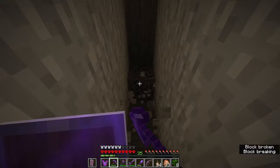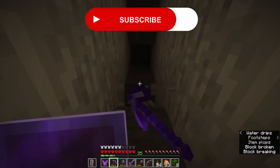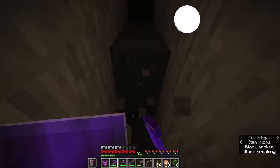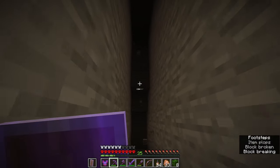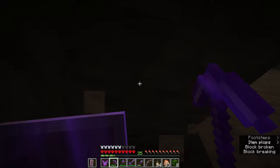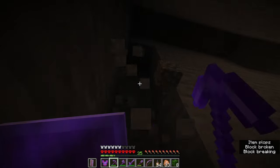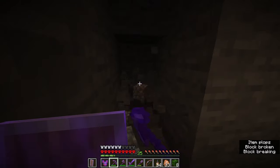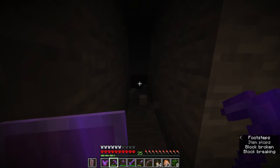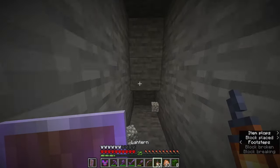At the moment we are still a little bit short on space to build the actual forge, which means we have to carve out a chamber where we can get to work. I've been picking away at the stone here, but this is going to take an age, which means I think it's time to head over to the castle, grab our beacon, and come set it up in the forge room to speed things along.